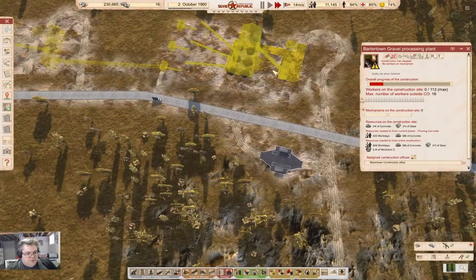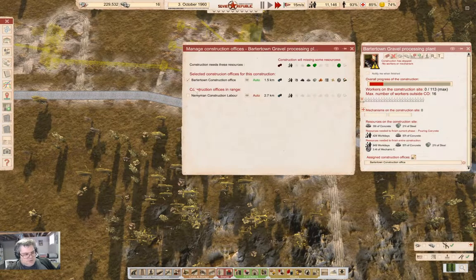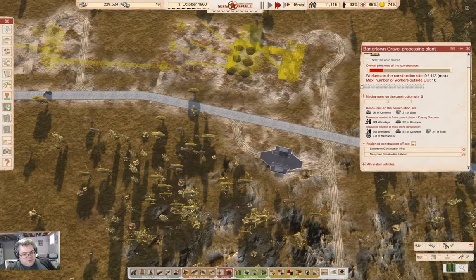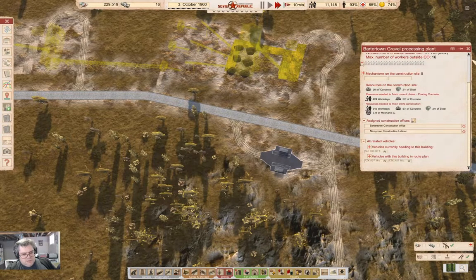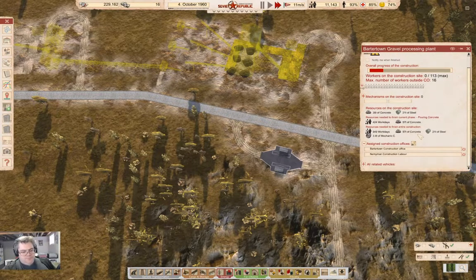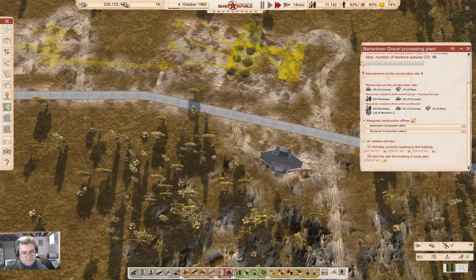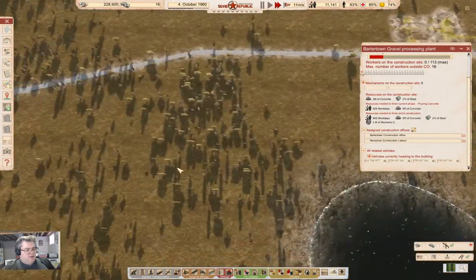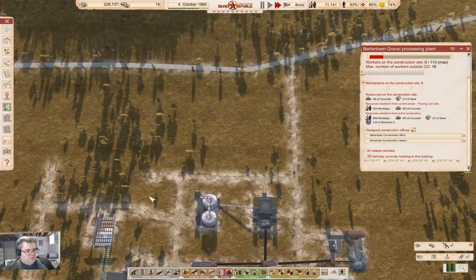How's this doing? We just need more concrete — medium. We can assign the construction labor here because we've got enough resources to actually do some work. What's this? We're bringing a crane — that's good. We definitely need the workers for that to work. Our problem is we're still just a little bit short — and a building is on fire.